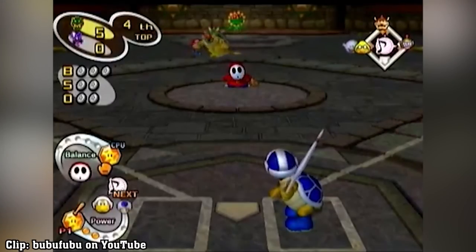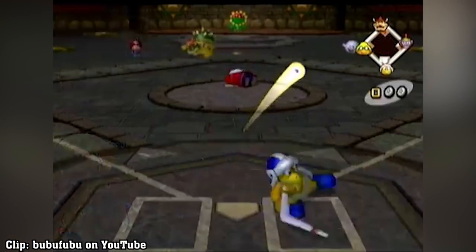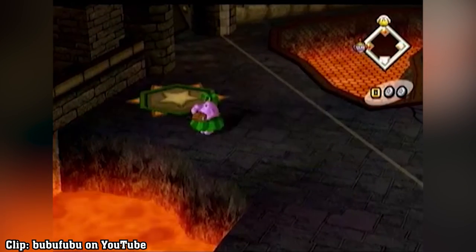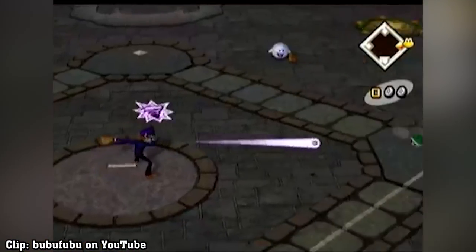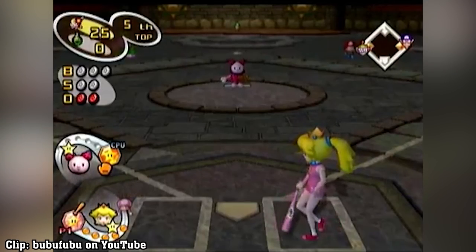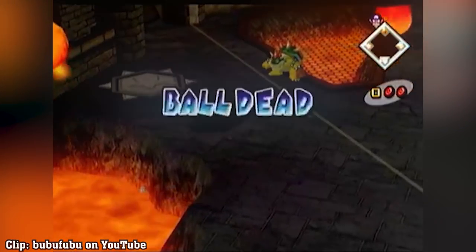Ball Dead. Anyone who's played this game is familiar with all the large text that appears on the screen throughout a game — out, strike, change, foul ball, and so on. But there's actually an additional text that can appear which is much more rare: Ball Dead. This appears in the event of a dead ball, which in baseball mainly refers to the ball being out of play. The most common way for this to happen in Mario Superstar Baseball is for an anti-chemistry throw to miss a teammate and go out of bounds.